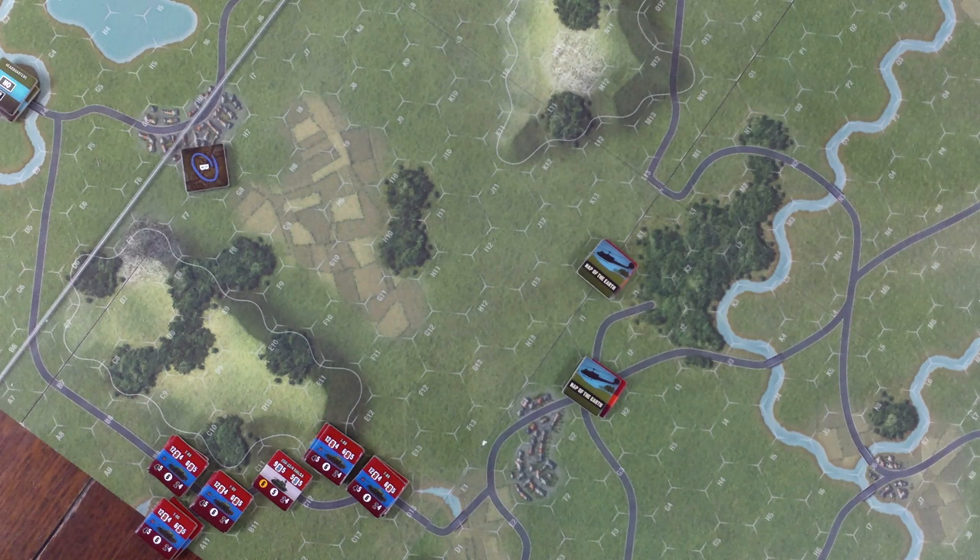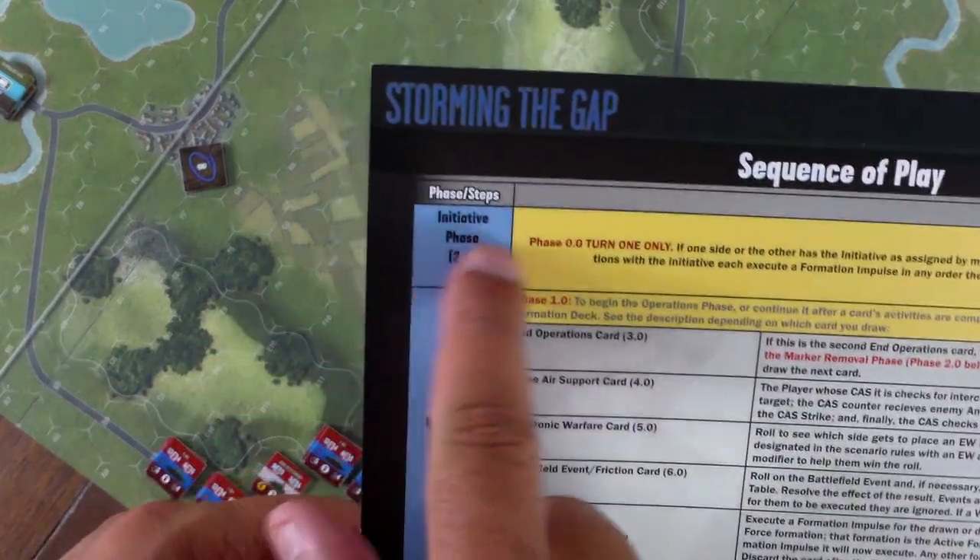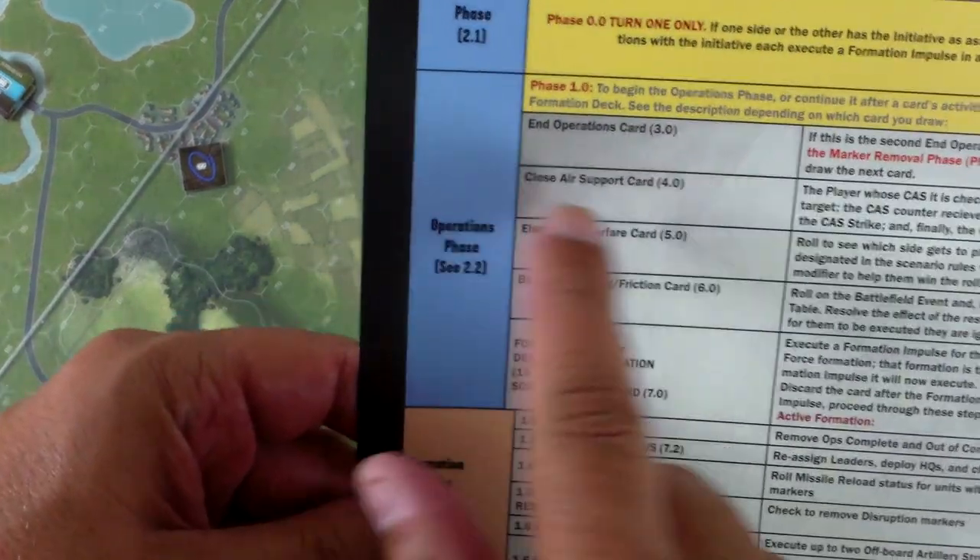Hello, welcome to the Counter-Attack playthrough series. We're continuing with our playthrough of Scenario 19, the Rhine, from the World at War 85 series. The module is Storming the Gap. We go straight into the Operations phase because it's not the beginning of the game, so we don't have an Initiative phase — just an Operations phase.